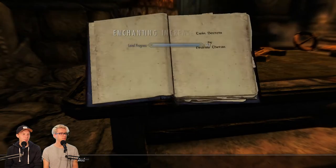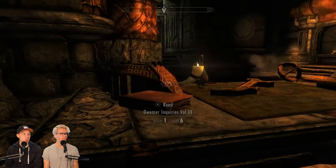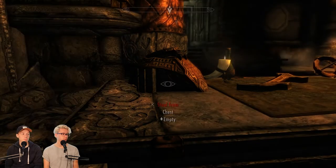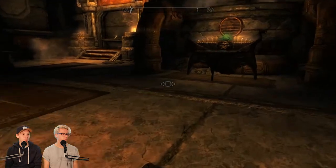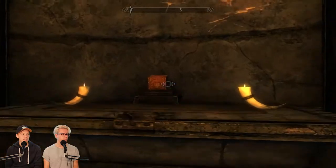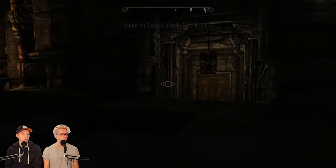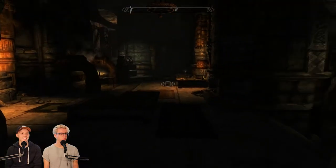Twin secrets. Secrets of twins. We're going to take all of these. Something to do with the Chimer. An emerald — all right, cool. I'm down with that. We're loading up on books that'll be perfect for the Skyrim library. Is this it? That is a lexicon — a puzzle cube. Beautiful. That was easy.